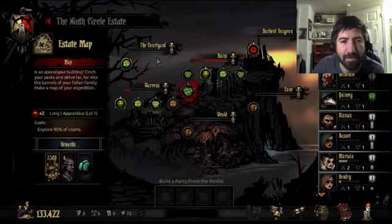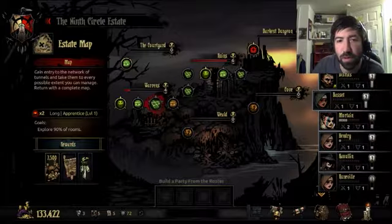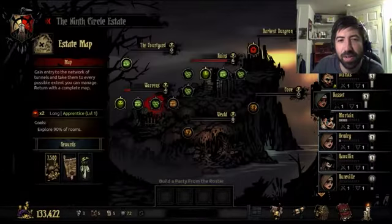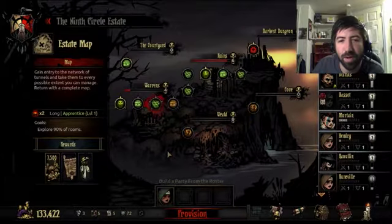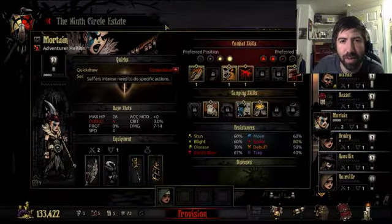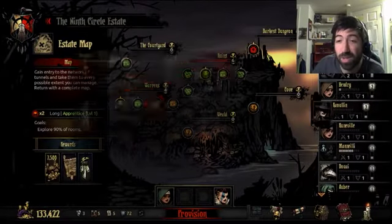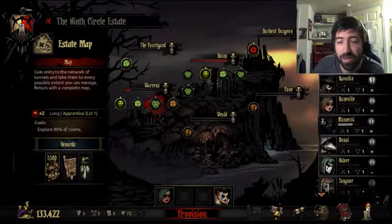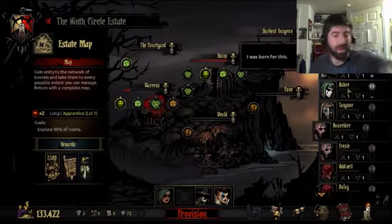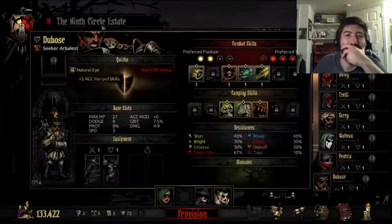I haven't found any of the quest items yet — it's kind of pissing me off. Who do we take? Tangsock? Lepers have been working out famously for us lately. For the Leper we'll take Healing Armlet and Sun Ring. We'll take the Camouflage Cloak for the Vestal. And we'll take the Sun Cloak for her. I like this. This is what our party is going to look like for this long mission on the Warrens.